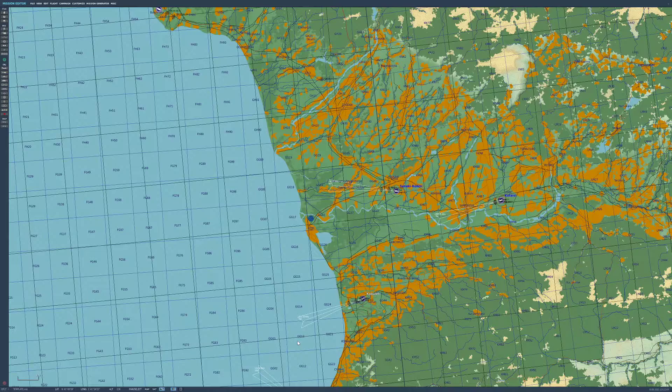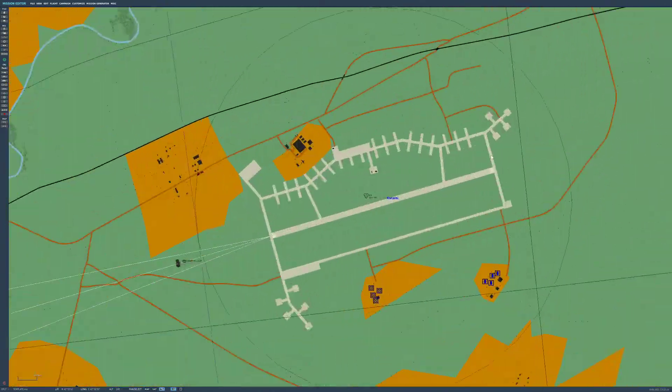So the next thing we're going to cover is JTAC, which is a ground unit designating, or laser designating, or using smoke designation on an enemy target. Quite simply, we will get a ground unit, which we'll start by doing now.